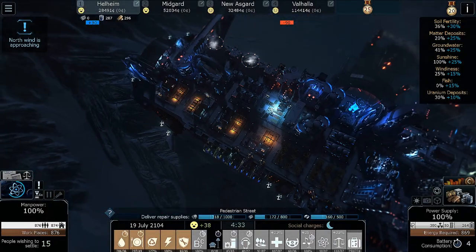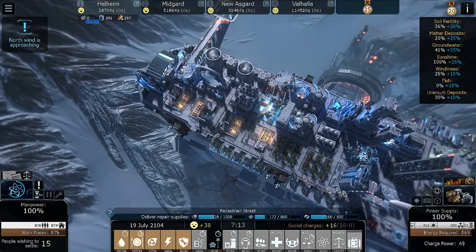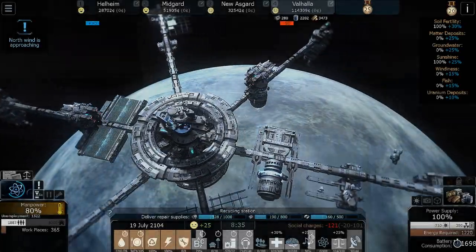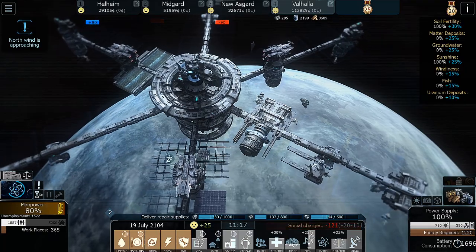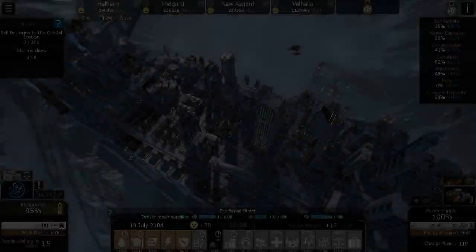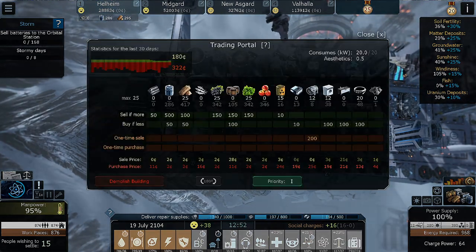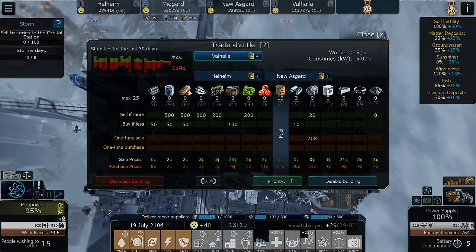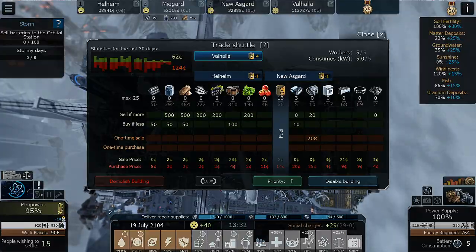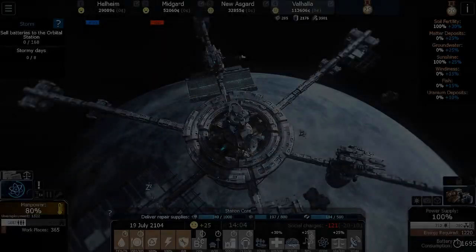Let's hop down to Helheim. We should have an influx of uranium now, so we're just going to sell anything over 10 to Valhalla because Valhalla will be using some uranium now. This guy's almost done — beautiful. And this should help our overall situation. Season of the strong wind has begun. Sell batteries — okay, we can sell some batteries here, sell if more than zero. Hop onto Midgard, sell if more than zero. And New Asgard, I think, is already selling batteries, so we should be set.